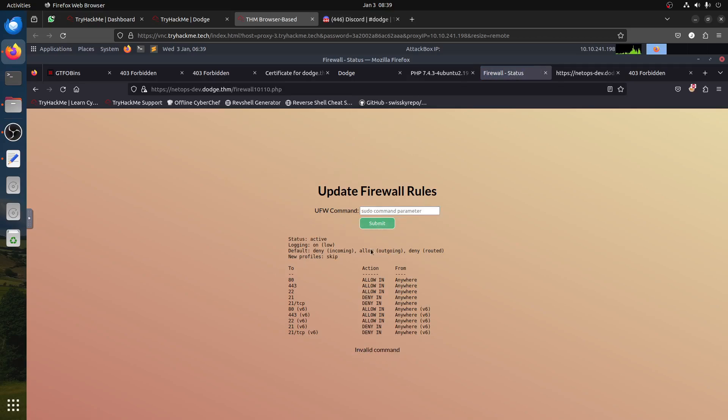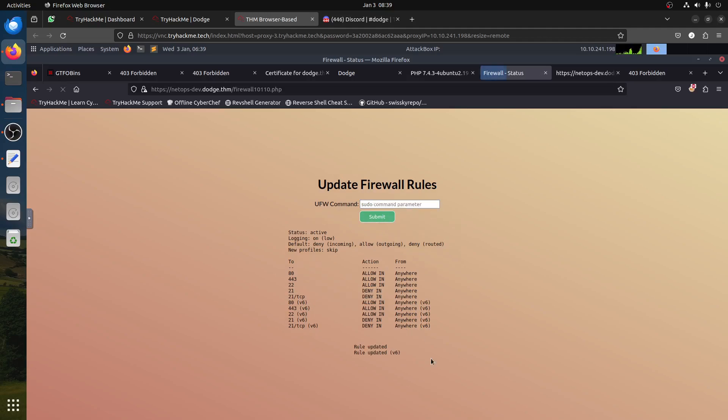Wait — it says invalid command, but actually this is a real command. So it's not allowing all commands. I think I'm interested in why it's blocking. I'll say 'allow 21' to unblock FTP. Now it says rule updated, rule updated for IPv6. Why is it updated? Let's refresh the page.